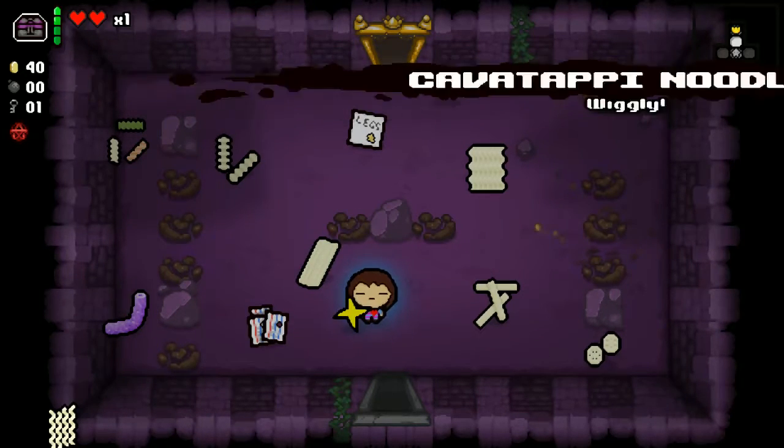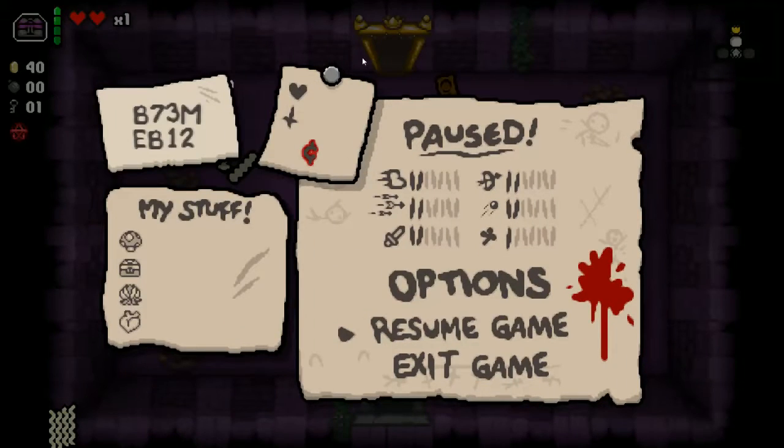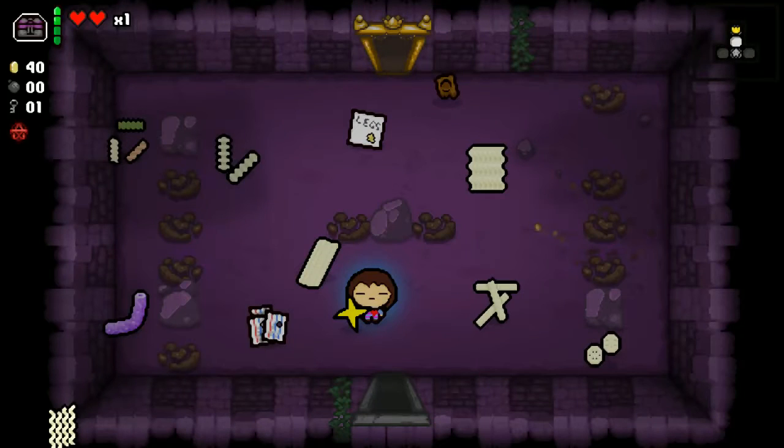These are the cavatappi noodles, which have a wiggly pattern representing the wiggle worm. That's all they do — they just travel in a wave-like pattern.